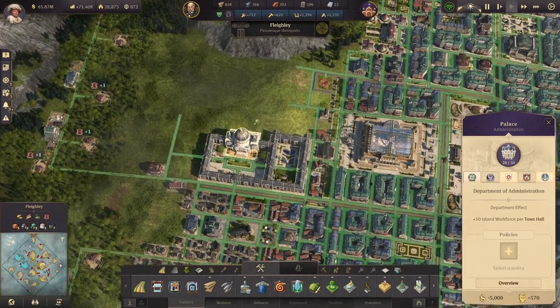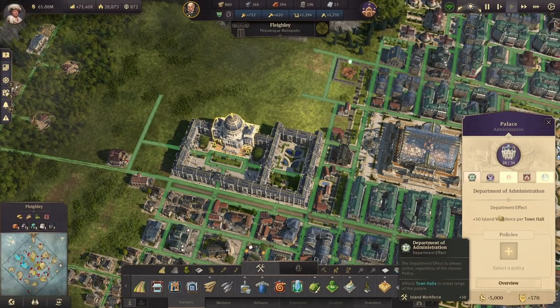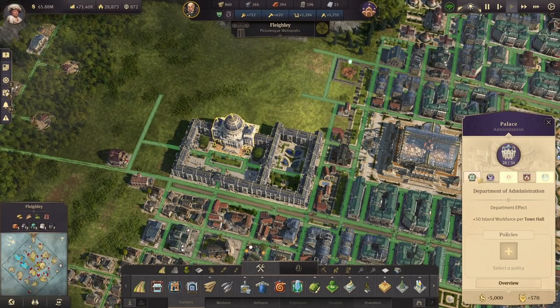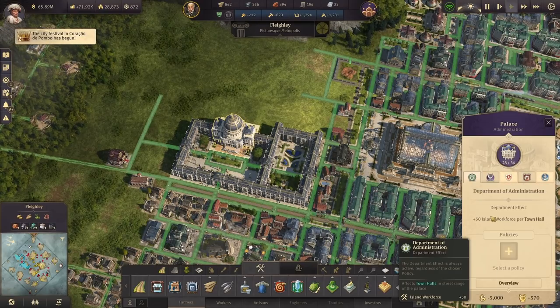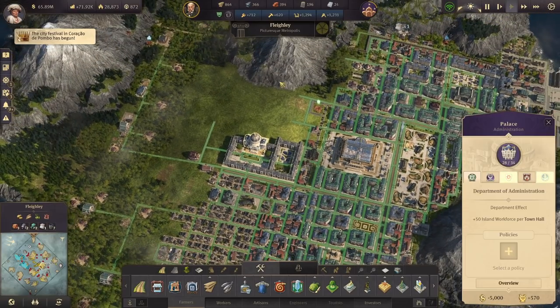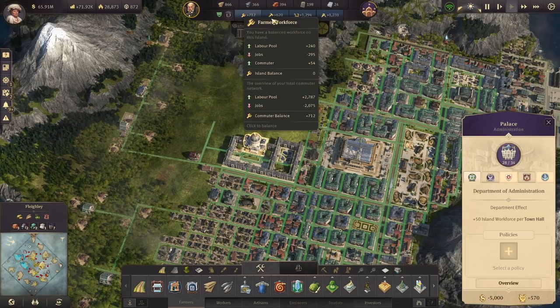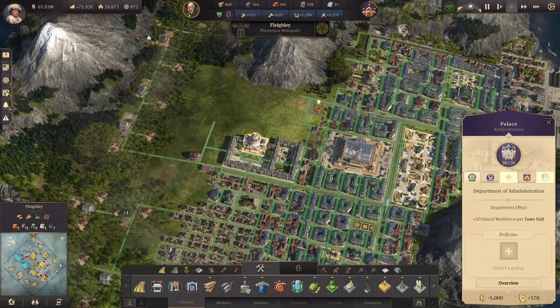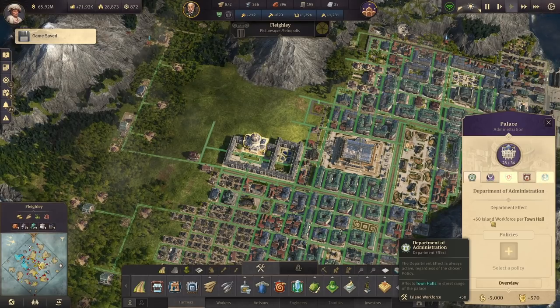So what does the palace actually do? It's all about policies organized into five departments. The Department of Administration mostly deals with residential buildings and town halls. For every town hall within range of the palace, you get plus 50 workforce — that applies to each of the four workforce tiers. Investors are not included. So with 50 town halls, that's 2,500 workforce. Pretty powerful.